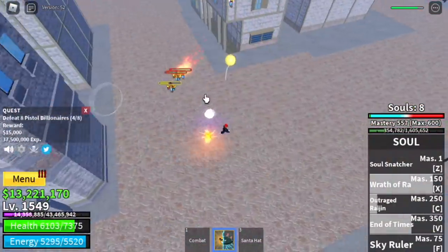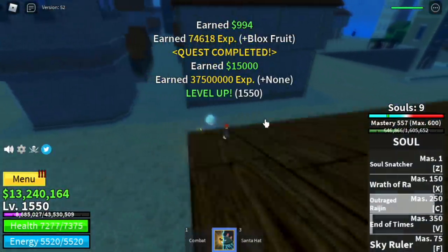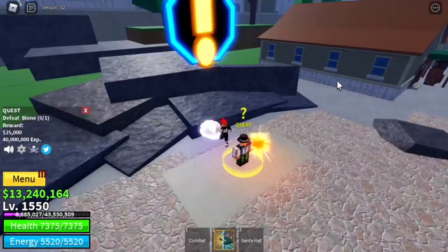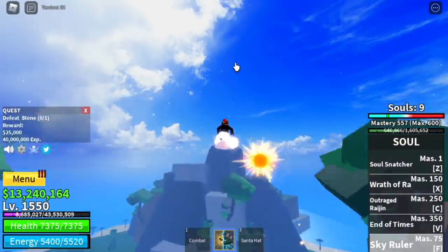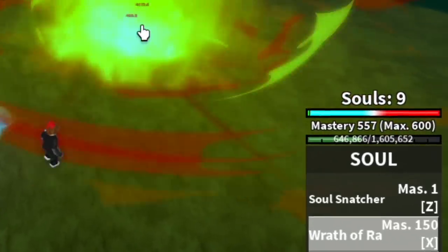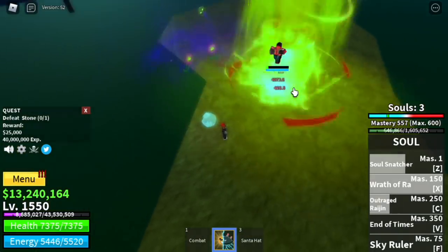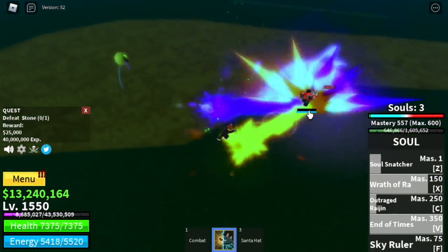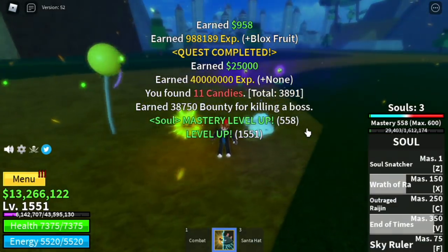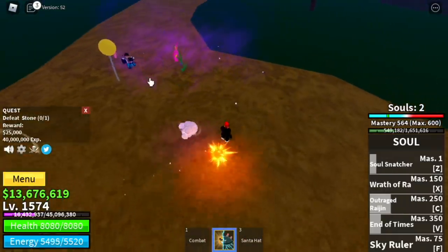When you reach level 1550, you can start defeating the mini boss on this island — that boss is the Stone. A tip for all bosses: make sure to always have nine souls every time you fight a boss or mini boss. You can server hop or go back to the Pirate Billionaires — the goal here is to reach level 1575.